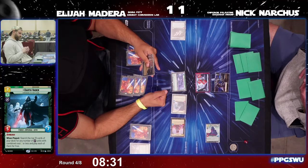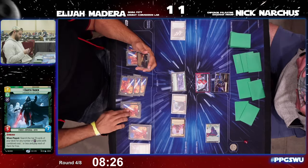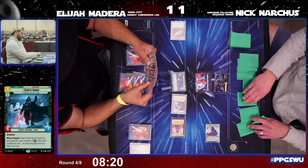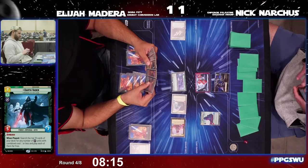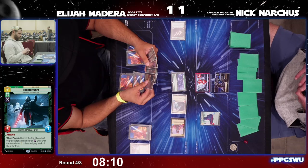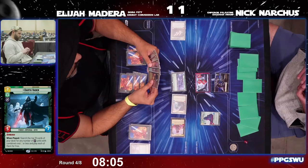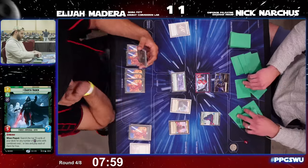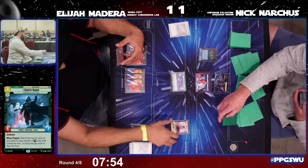Just eight and a half minutes left in the round. We know that Nick has the Super Laser Blast. Twenty points of damage on Nick's base — you've got to know that Super Laser Blast has to come down now. Nick has the initiative and starts us out right away with the Super Laser Blast.